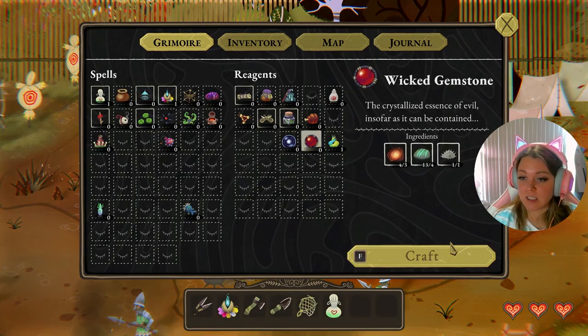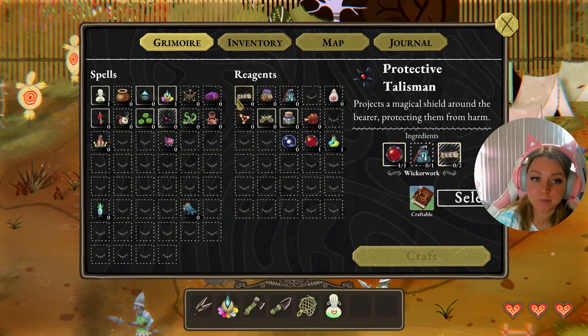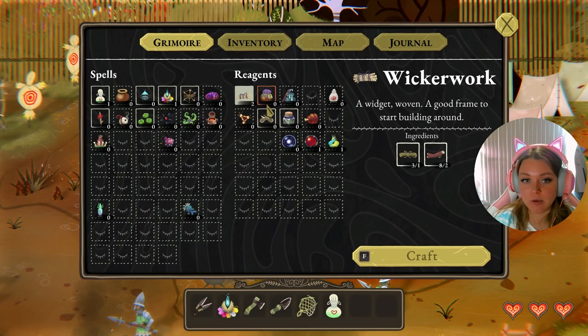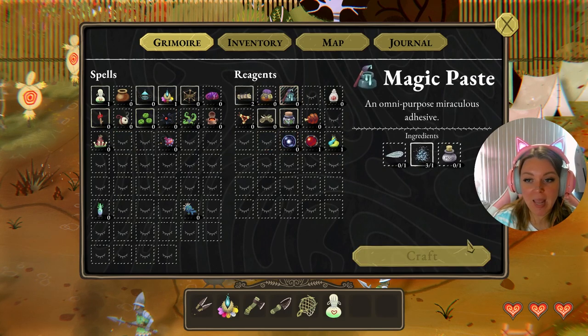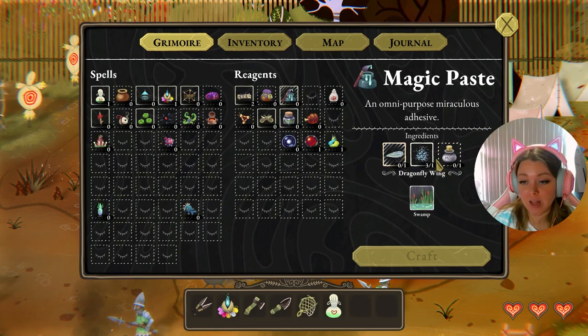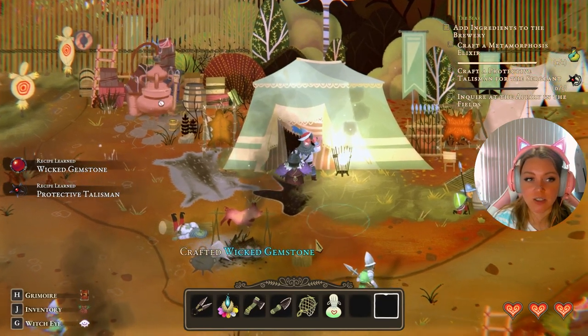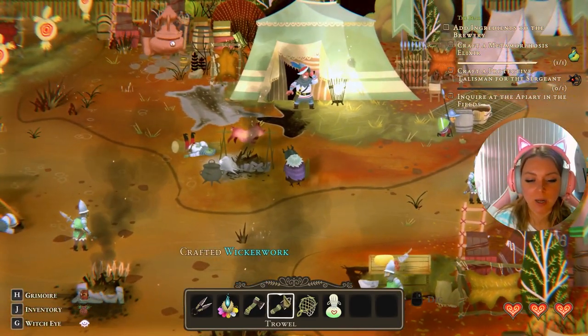We already have all the ingredients for the wicked gemstone, so let's craft that. With the wicked gemstone we have one out of three parts we need for the protective talisman. We have plenty of wickerwork, so we can craft two of those. Finally, we'll need magic paste — magic paste requires dragonfly wings, fairy dust, and a jar of milk. For the jar of milk we'll need to craft another empty jar.